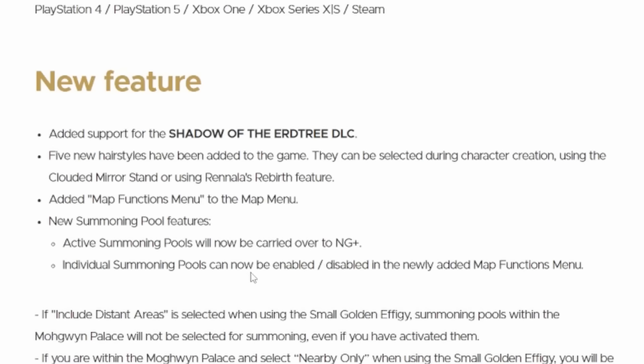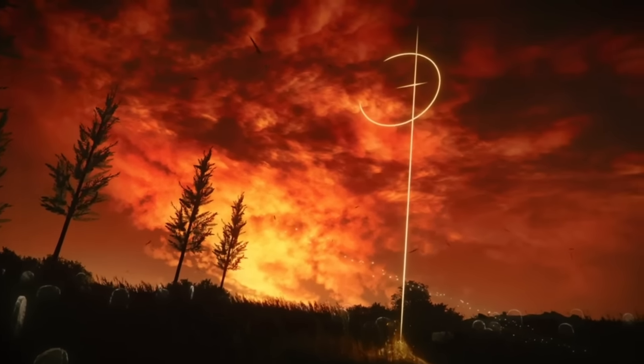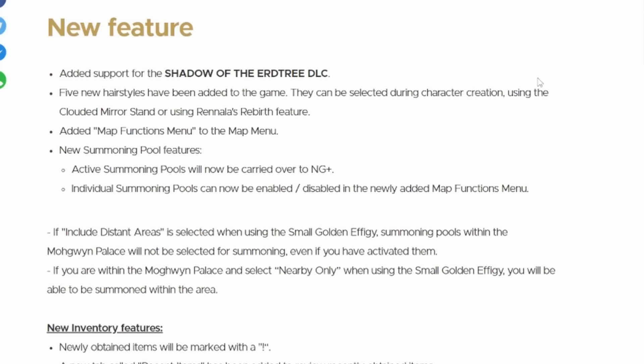As far as the new features go, they've added support for the Shadow of the Erdtree DLC dropping tonight. We also have five new hairstyles already talked about, new added map functions, and new summoning pool features. Active summoning pools will now be carried over into New Game Plus, which is awesome. Individual summoning pools can now be enabled or disabled in a newly added map functions menu.